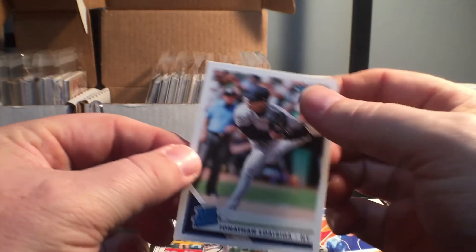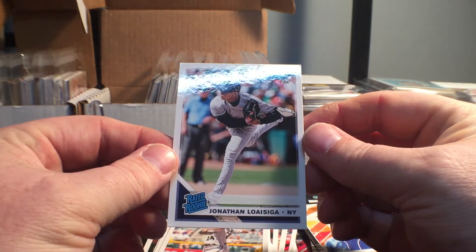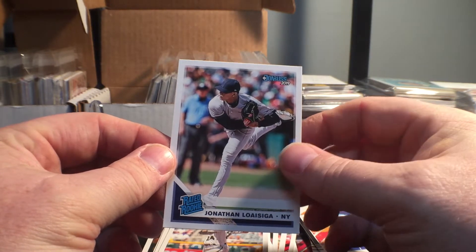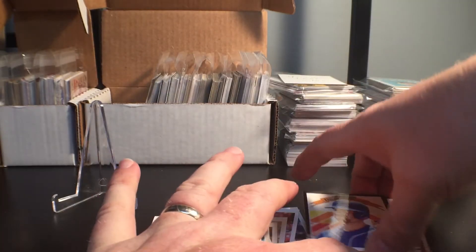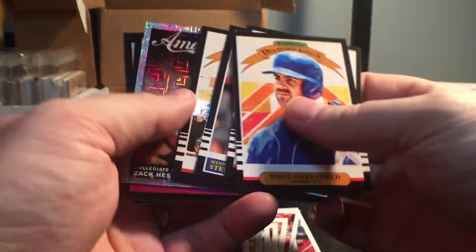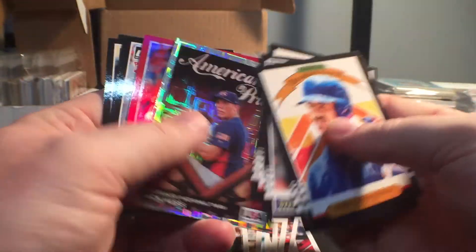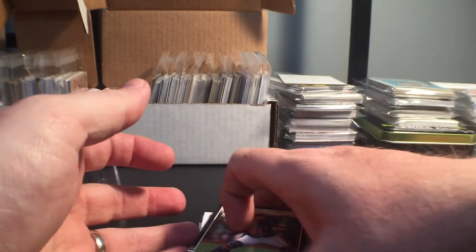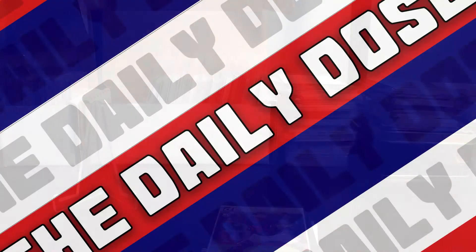And finishing things off with a Jonathan Loaisiga for the Yankees. Not too much in that pack — we did get one red foil that comes in every pack, which was pretty cool: the Dakota Hudson rated rookie, a couple other rated rookies, and Williams Astadillo rookie card. So that's the dose for the day guys, hope you enjoyed it, we'll catch you in the next dose.